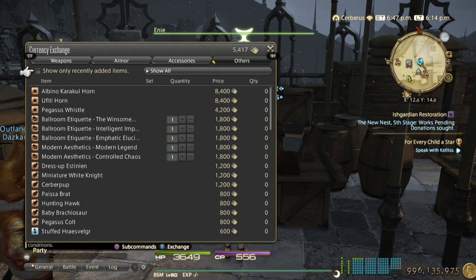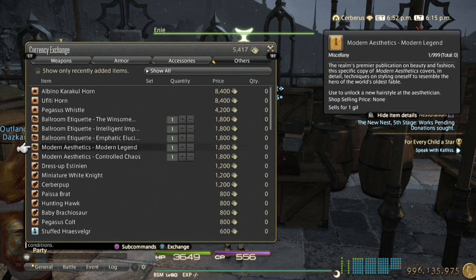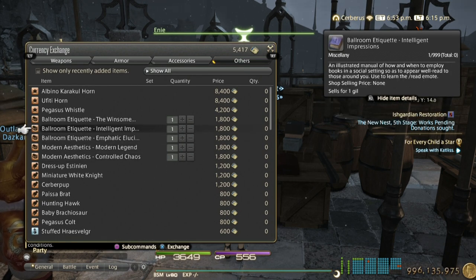There's also another mount — the Ufiti team horn — this one is a mount that regularly sells for 1 million gil. There's other unique stuff from Ishgard as well; I don't know how well they sell, but you can check them out for yourself.